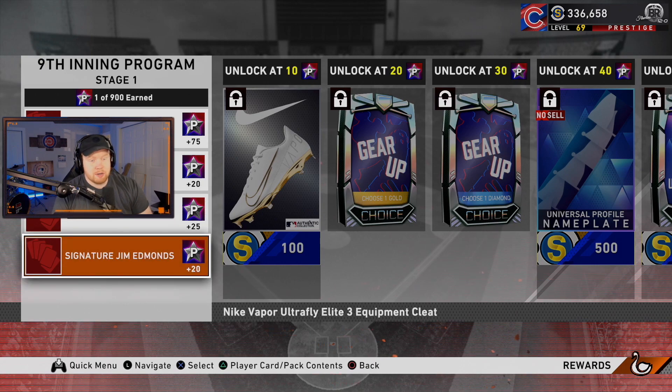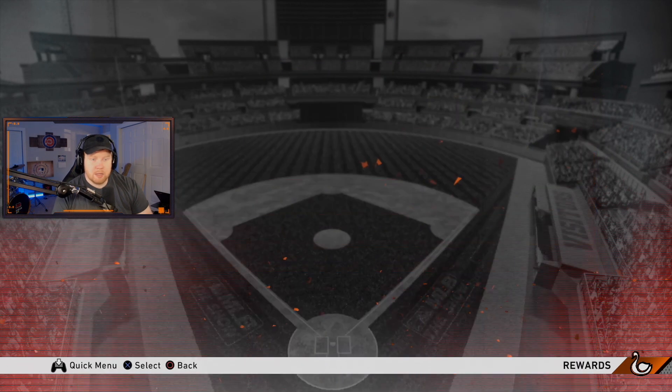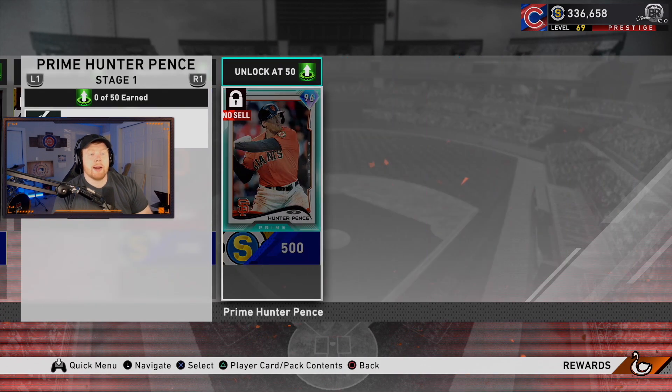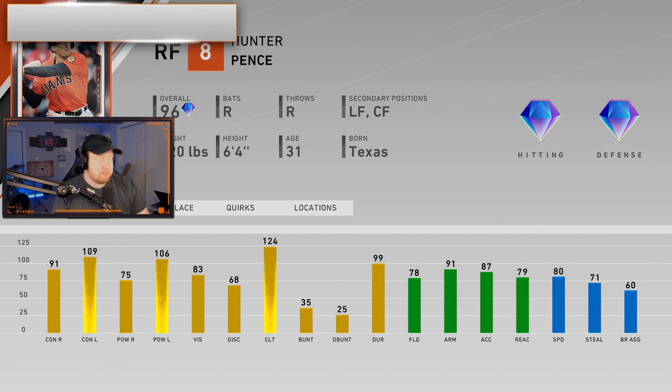The new player programs: first we've got Hunter Pence — they're celebrating his recent retirement. This card is an absolute lefty masher, 96 overall prime series card. Decent defense at 78, great arm, pretty good speed at 80. By far and away this is just a lefty masher off the bench for me.